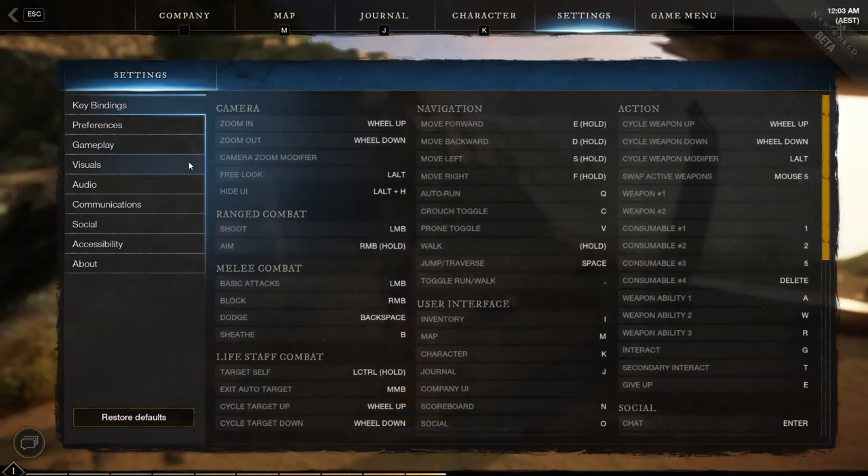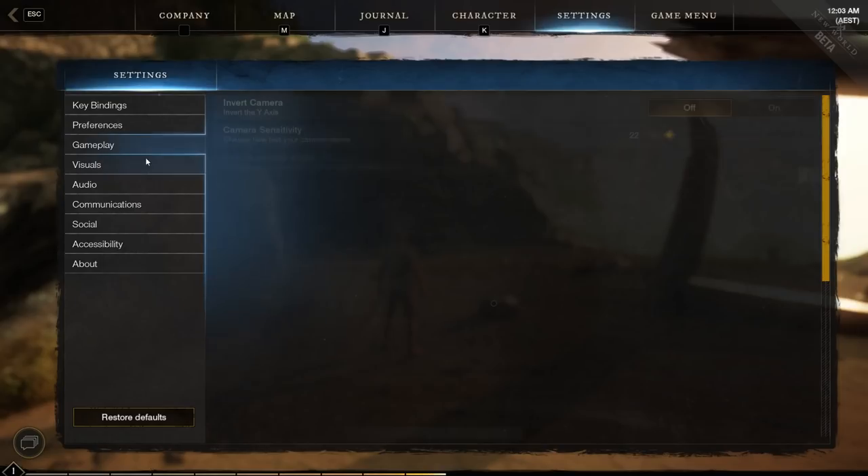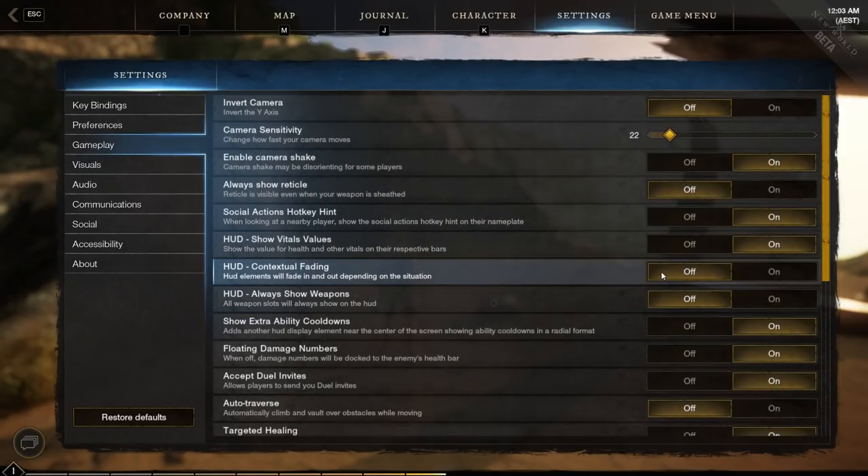What you also saw me do was turn off contextual fading, which means you will always have all display elements shown. You can decide for yourself if that's something you need. It looks a little bit nicer when you can turn it off in between when you don't need certain information, but it's preference.